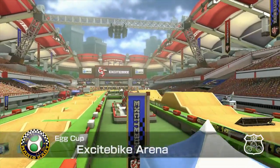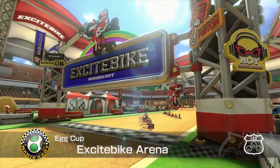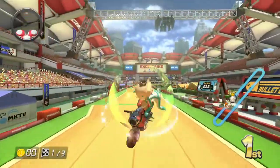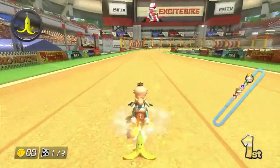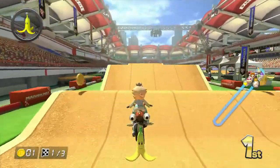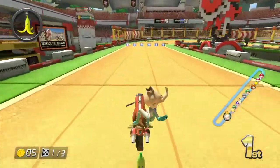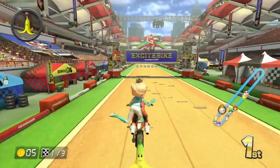Next race: Excitebike Arena, from NES Excitebike — they made a remake for Mario Kart 8, which I like. Second race, let's do this Rosalina. I think picking Rosalina is appropriate here because Good Egg Galaxy is close to the observatory in Super Mario Galaxy. Pretty much this track is just ramps — you do tricks on them. There's an Excitebike stand, a stadium, and look at the city in the background.